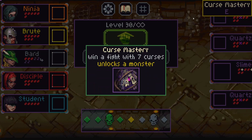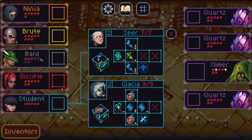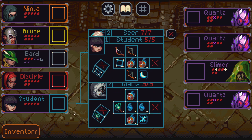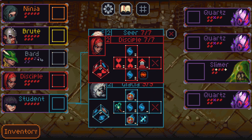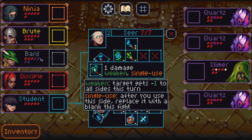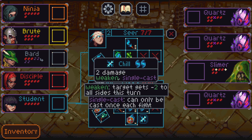Curse mastery — when a fight with seven curses. It's time to change this. Glacier is just better overall. We'll pick up glacier — it has a weakened side and a couple of mana sides. This is chill.